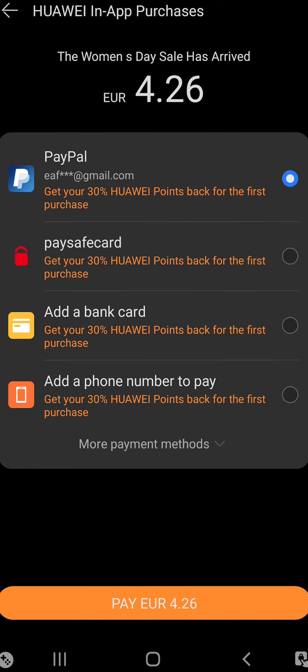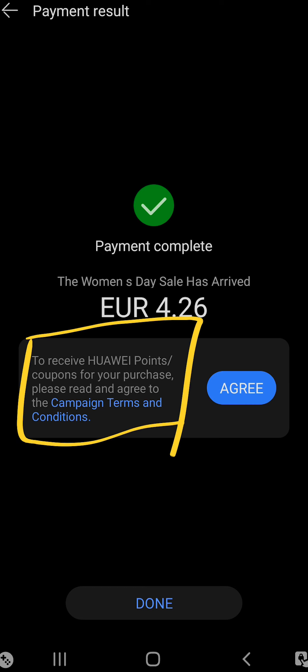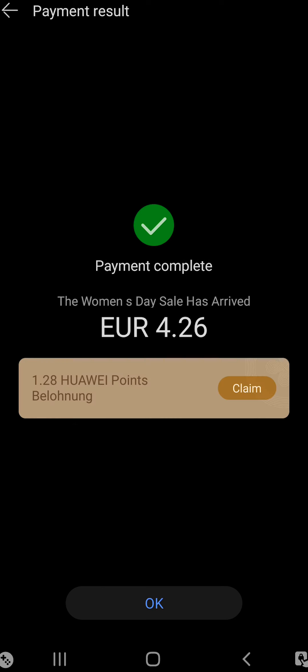I'm going to use PayPal as my preferred payment method. Over here you can see it says get your 30% Huawei points back for the first purchase. This offer is going on for this weekend and the next weekend, ending on March 13th. Every first purchase of the day you get 30% back in Huawei points that you can use towards future purchases, and 10% for every other purchase after that. Payment is complete — I'll read and agree to the campaign terms and conditions, and I'm going to claim 1.28 Huawei points, which is exactly 30% of my purchase.